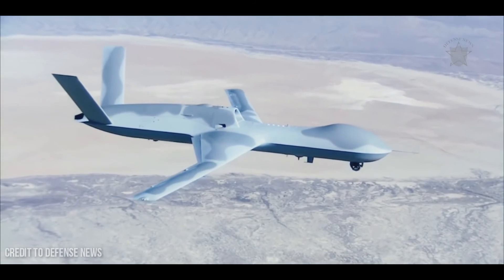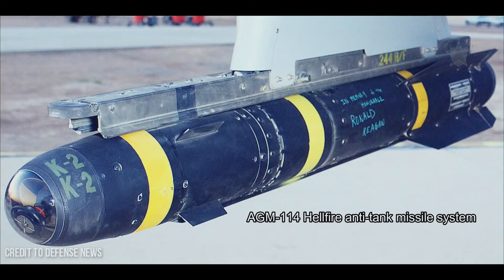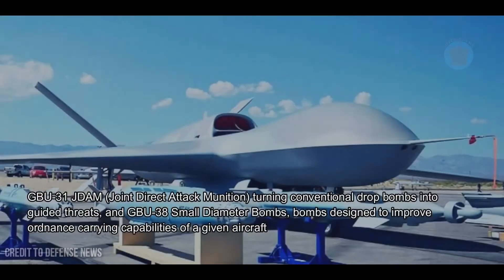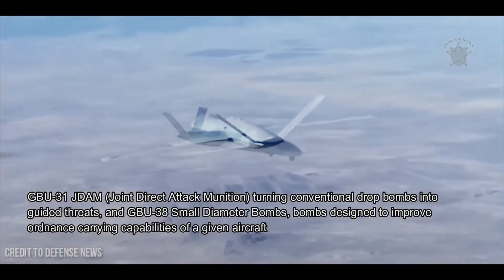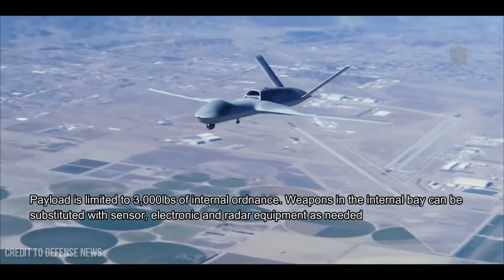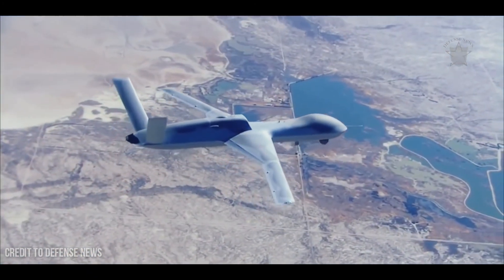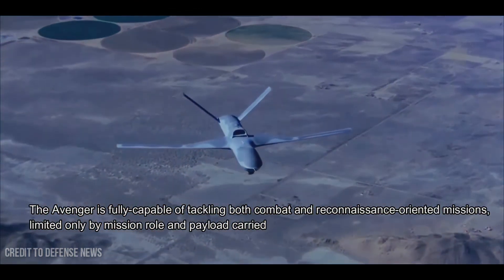The Avenger makes use of an internal bomb bay to help keep its radar signature to a minimum. It has been cleared to carry the AGM-114 Hellfire anti-tank missile system, common to the Hughes AH-64 Apache attack helicopter; the GBU-24 Paveway III laser-guided bomb; the GBU-31 Joint Direct Attack Munition, turning conventional drop bombs into guided threats; and GBU-38 small diameter bombs designed to improve ordnance-carrying capabilities. Payload is limited to 3,000 pounds of internal ordnance, and weapons in the internal bay can be substituted with sensor, electronic, and radar equipment as needed. The Avenger is fully capable of tackling both combat and reconnaissance-oriented missions.